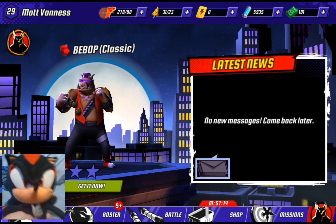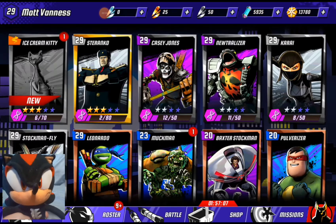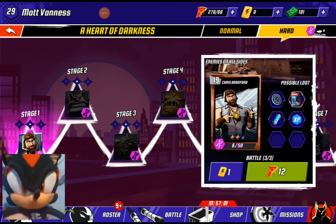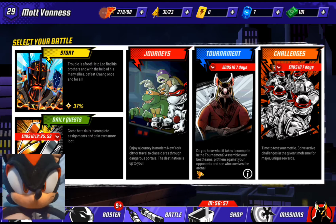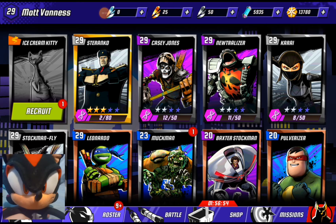This is me Shadow, and today we're gonna be looking at a brand new character I just unlocked in TMNT Legends. We are unlocking Ice Cream Kitty, because we have gotten it from the Heart of Darkness chapter that we finally completed, and it was a reward that comes out of an epic pack. So let's recruit this character.